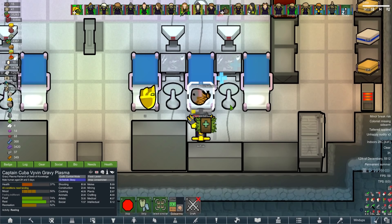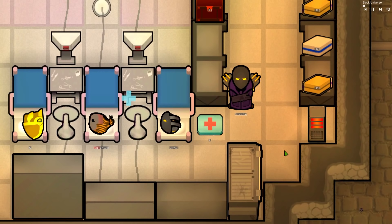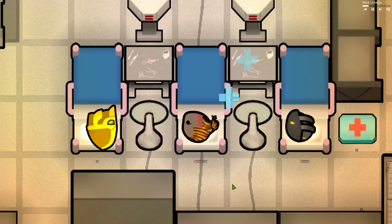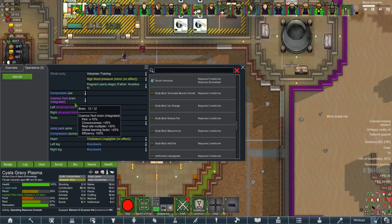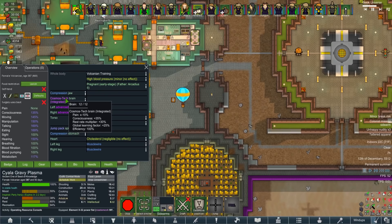I'm sorry you've been chosen. We don't have any glitter meds - we actually just can't do it right now. We're going to have to wait and hope that somebody falls in love with Captain Cuba 5 in Gravy Plasma. Who couldn't love that horrible zombie face covered in psychic burns? Siala's brain is now integrated - gives a bonus to consciousness, rest rate multiplier, and global learning speed.